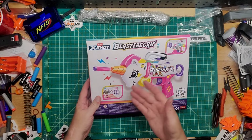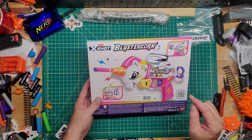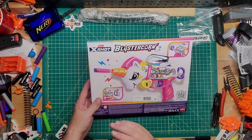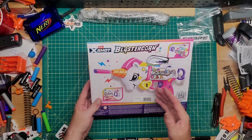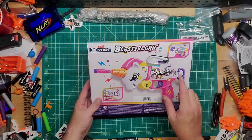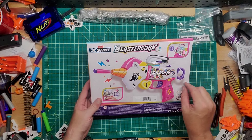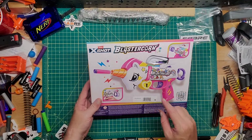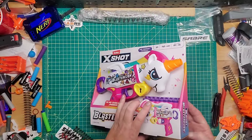On the back it's pretty self-explanatory — it's a direct prime. You could probably mod this. Let me know if you guys want me to mod one of these; I will go and buy another one. I think this is only about eight dollars at Target. Since it's almost like a T-pull in the back, a direct prime, you could potentially put something bigger in here.